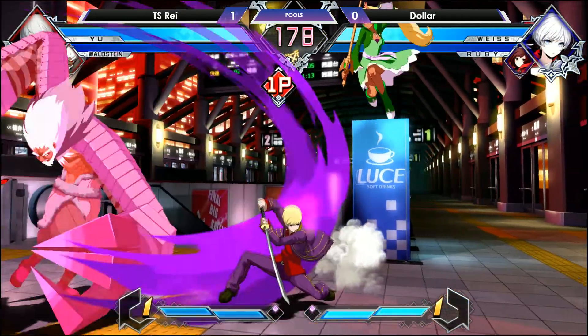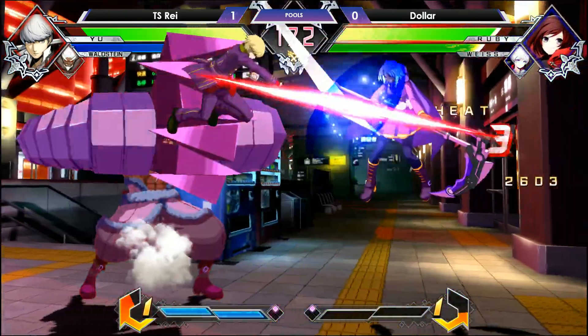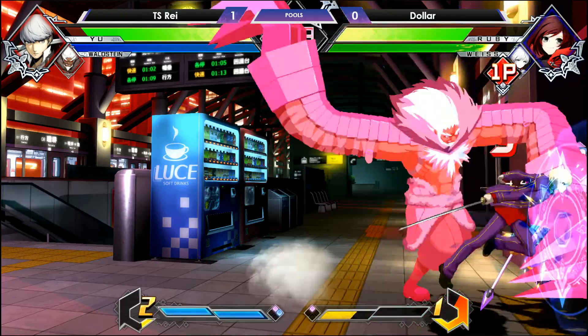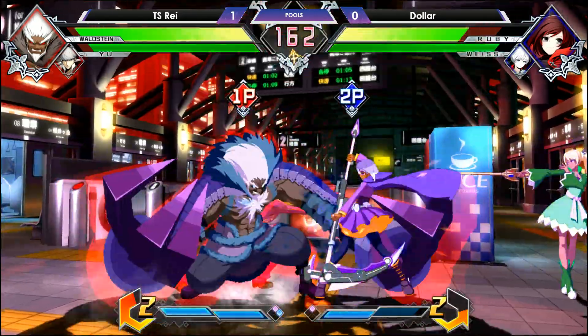Weiss on point, and TS Ray opting to have Yu this time. Good conversion. Cross burst. I think what happened last time is that he started out with Yu and then active switched to Waldstein after getting the JC — that's what happened. That makes a whole lot of sense. But right now, Dollar's in the corner and he wants out. He's managed to get into the mid-screen.